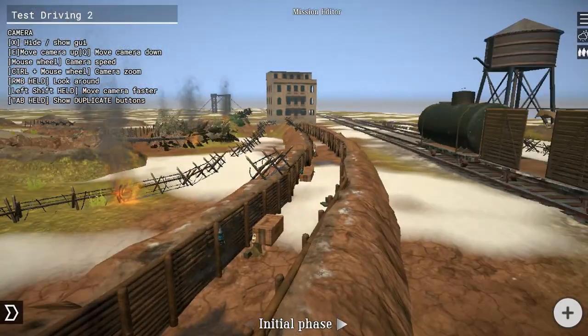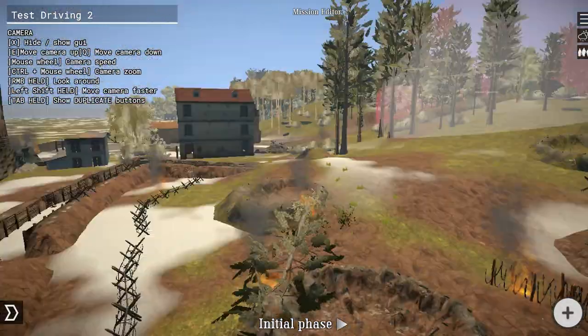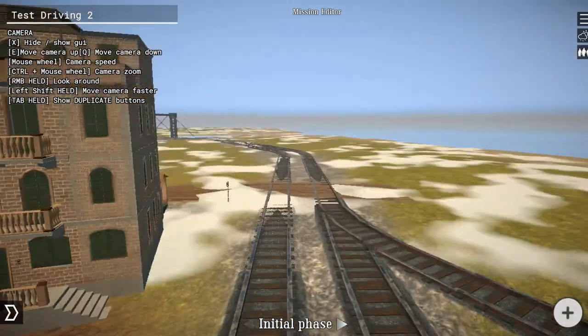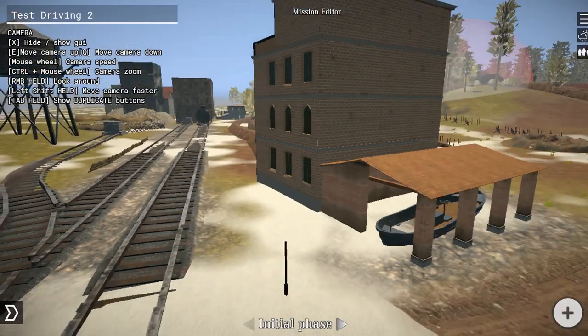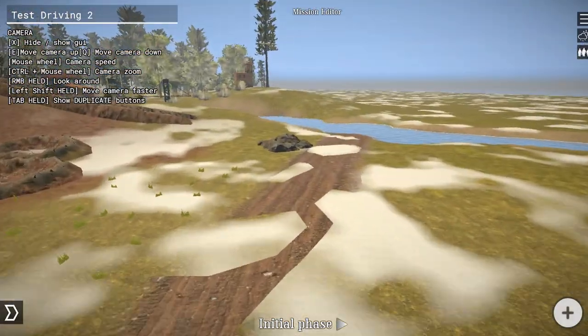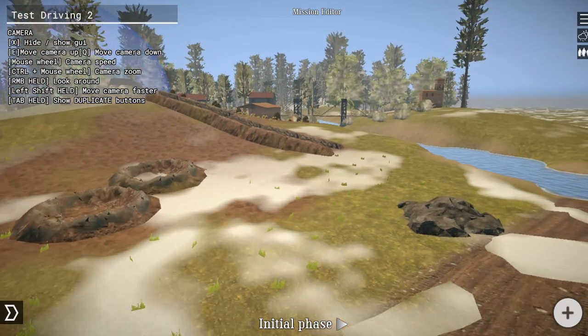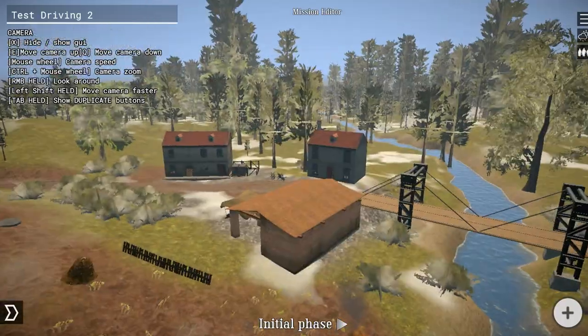So I did a really good job with the trenches here. We got a field that I like to make the Americans charge across. So here's the thing — I'm going to show you around the map like this. Then I'm going to go get in a little duel that I have prepared. And I'm going to show you around the game mode. Then we're going to get right into a real battle.